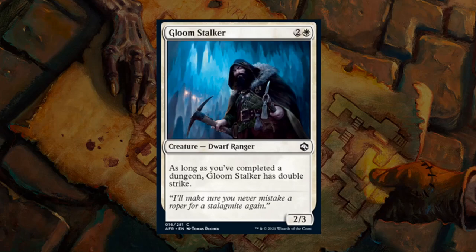Gloomstalker is a 3-mana 2/3 dwarf ranger. As long as you've completed a dungeon, Gloomstalker has double strike — and a 2/3 with double strike plays very well with equipment. It fits the Blue-White and Black-White venture archetypes for the dungeon completion condition, while equipment synergies are more of a Red-White thing. There is some overlapping awkwardness, though you might still run a few equipment in Black-White or Blue-White. A 2/3 double strike even without equipment is still decent. Gloomstalker is probably a fine C — filler that gets better the more aggressively you complete dungeons, being slightly better in Black-White than Blue-White.